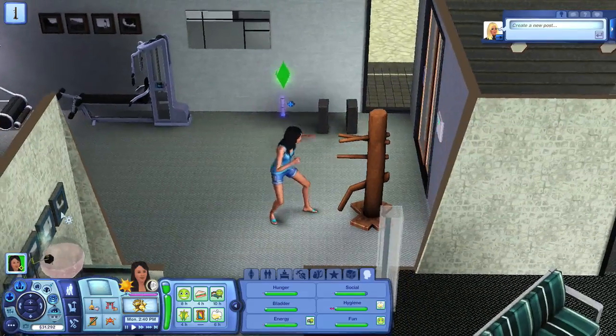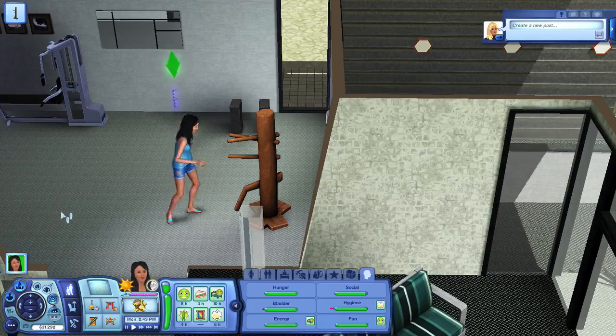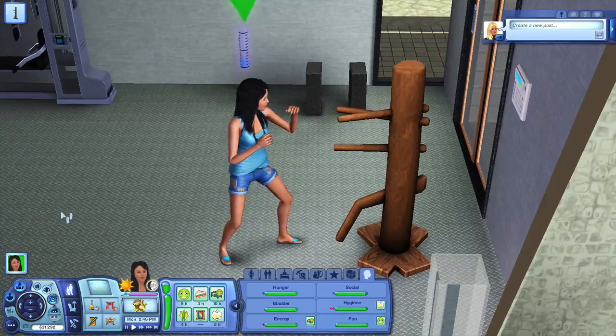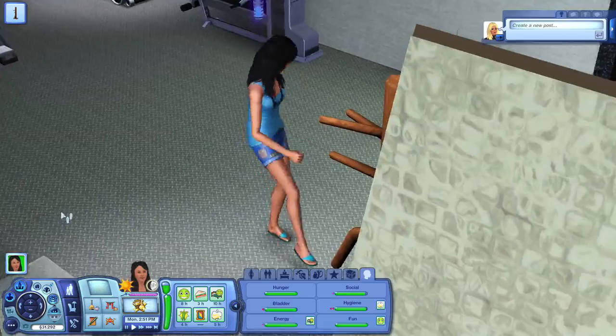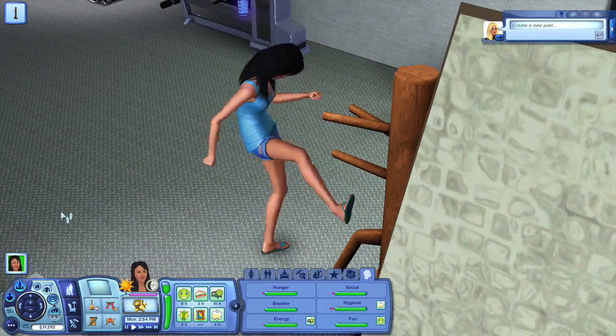Hey guys, it's Sweet Nightingale here, and this is my current Sims 3 household for January 2013. I'll go ahead and introduce you to my Sim who is doing some martial arts right now. I'm in Lunar Lakes, and this is my Sim Astoria Logan, and she is a witch. We're in Lunar Lakes and she's doing some martial arts right now.